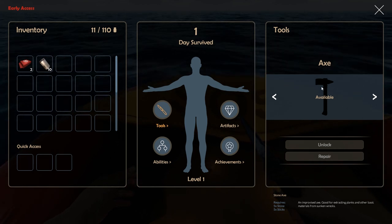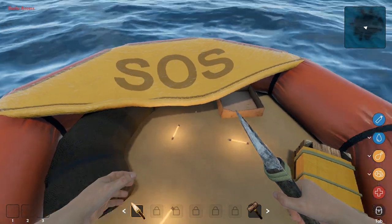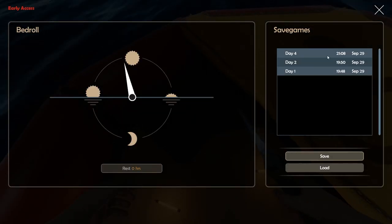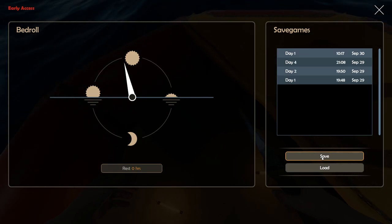The first thing we're going to want is the axe — you'll need some sticks and stones. Right here you can sleep and choose when you want to sleep. I'm going to use this opportunity to save my game.